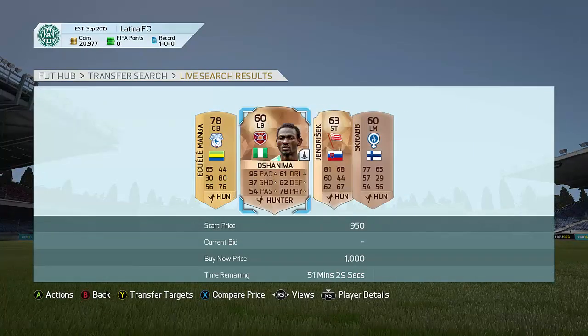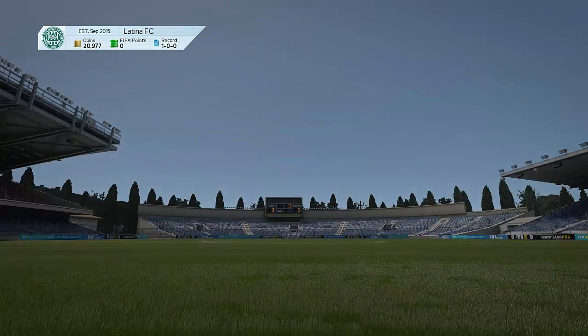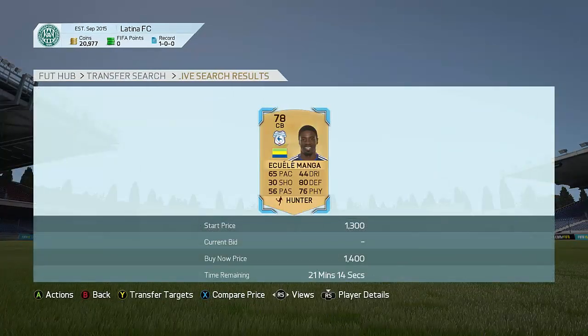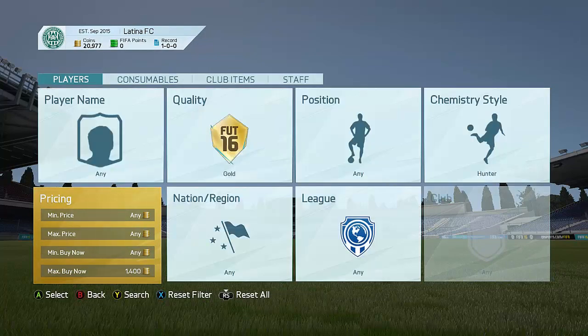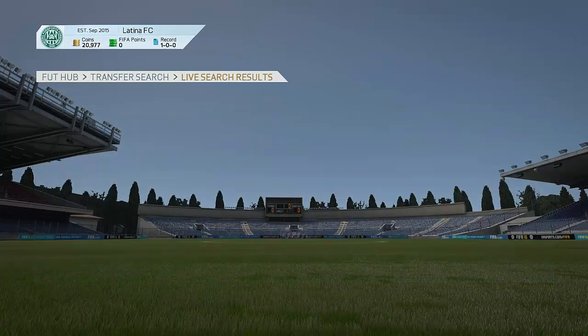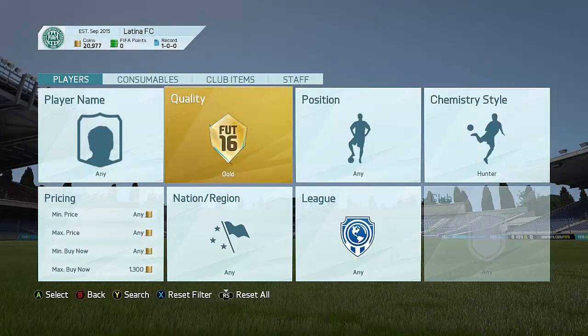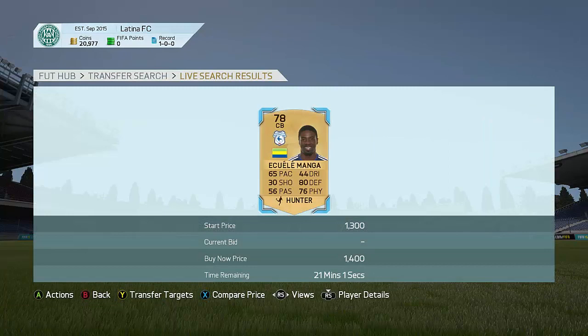At the same time, you guys can just keep refreshing the market at around 1,300 coins and also go to quality Gold. You can also go ahead and try to refresh a few players that may be popular — maybe one pops up for like 800 coins with a Hunter card, and you can of course go and do that. Just keep refreshing like this with the Hunter card filter, and if something pops up for 800 coins, go ahead and pick it up and sell it on for a lot more profit.